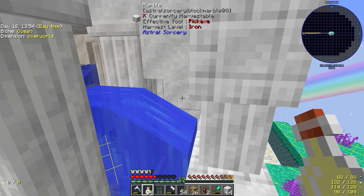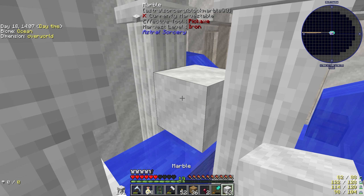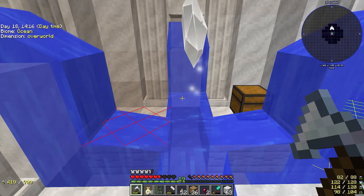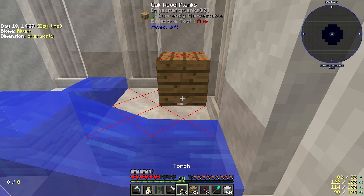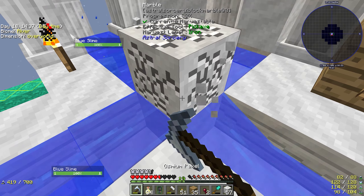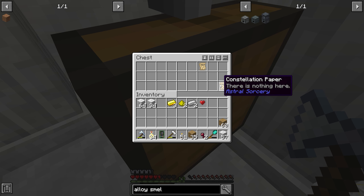I am not ready to know the secrets of the crystal. I can't place torches anywhere — okay, that's fixed, kinda. There's a chest! Just want to kill the water first. There we go. Chest — got gold, got glowstone dust, got iron, and we got constellation paper.